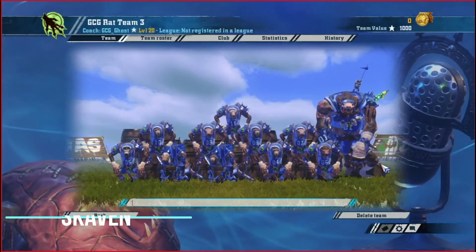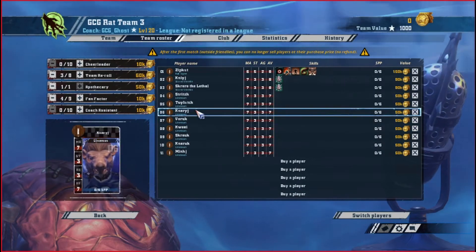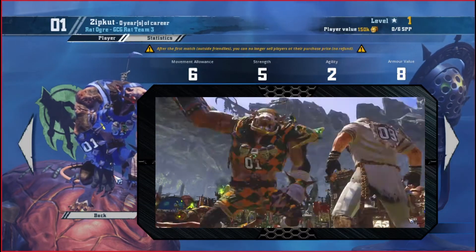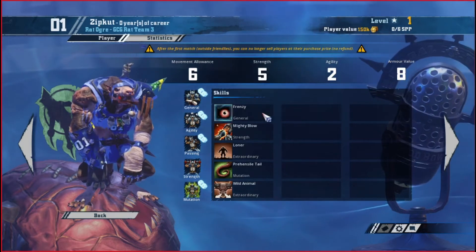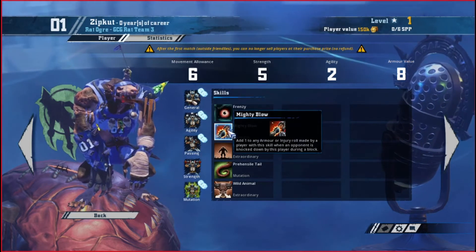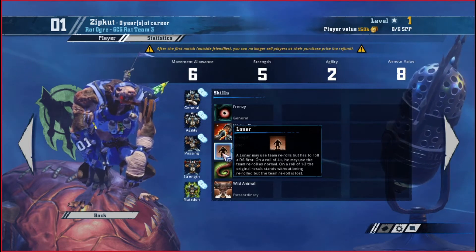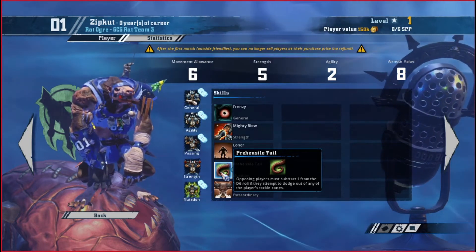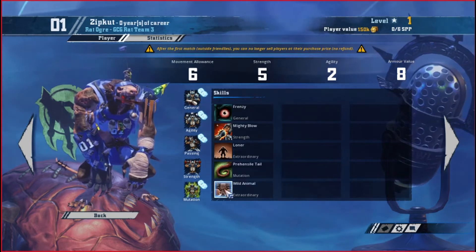The next team we're going to talk about is — and I'm using hard air quotes here — the Skaven bashy team. About as bashy as a Skaven team can get. Starting at the top of the list, the most prevalent player for this team: we've got our Rat Ogre, the big cheese. Six movement speed, five strength, two agility — he may even still be able to pick up the ball occasionally. Eight armor. For a big guy, eight armor is always pretty bad. He's got Frenzy so he can throw a block and keep running with it. Mighty Blow, always a game ender for most players. Loner is terrible — one of the most hated things in Blood Bowl — he's got a 50% chance to use his re-roll. Followed up by Prehensile Tail, which is awesome for dealing against more agile teams that are going to be dodging in and out and moving through tackle zones. And Wild Animal.